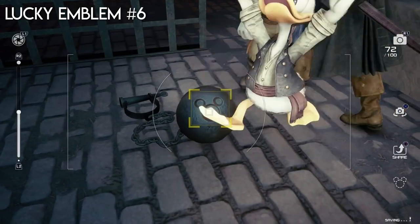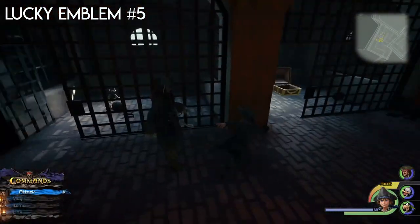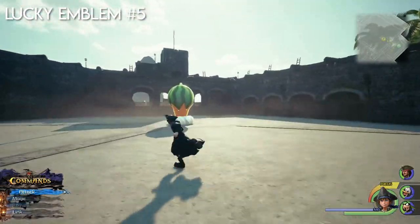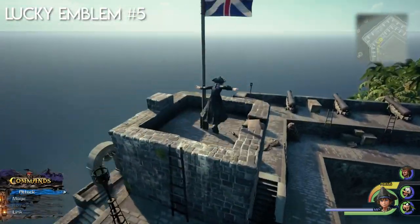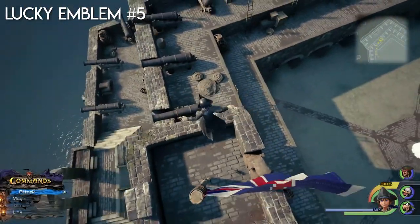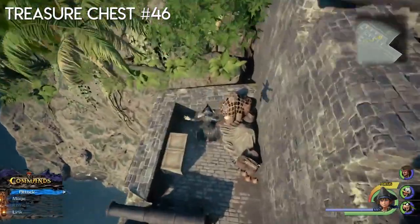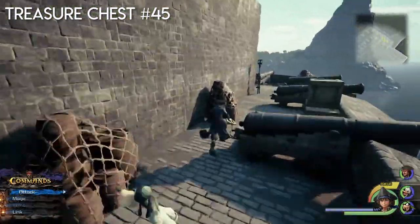In the other cell is going to be a lucky emblem. Take a picture of that and move up. Here's the flan heartless — the pudding heartless for the mini games. Jump up here and the ropes will present a lucky emblem — be sure not to drop off. Jump off here and there is the next chest. Those were all the chests and lucky emblems in Port Royal, so now go back to the ship.